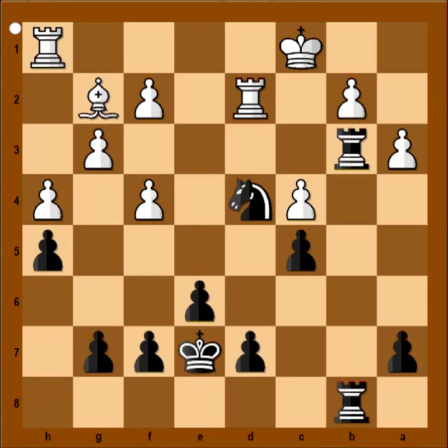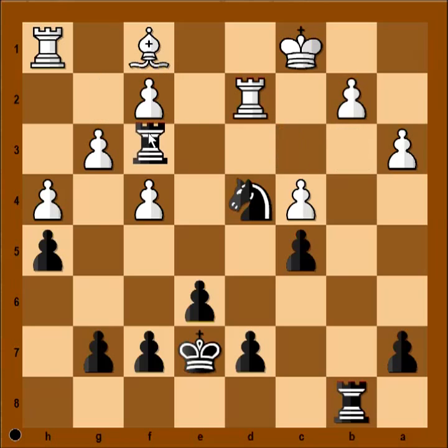Let's go back to our game. This is the position now, and the threat is rook takes on g3. So white played bishop to f1, rook to f3 — the threat is knight to b3, check for king, and rook.